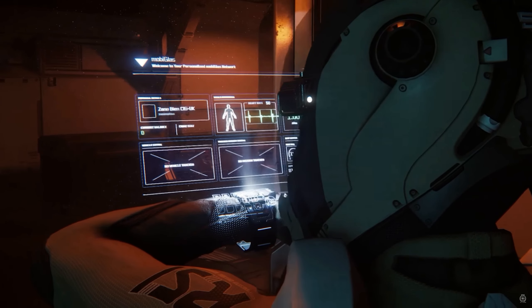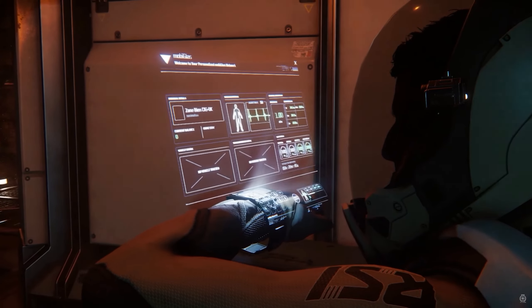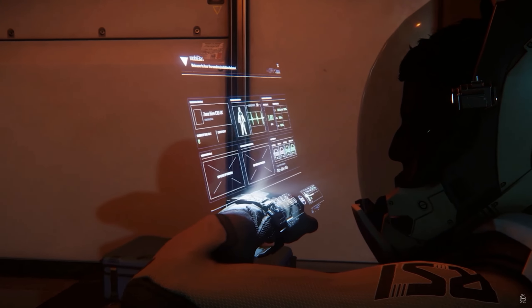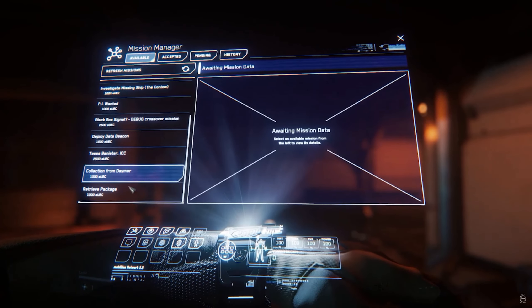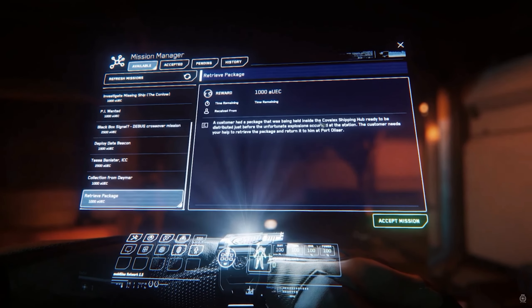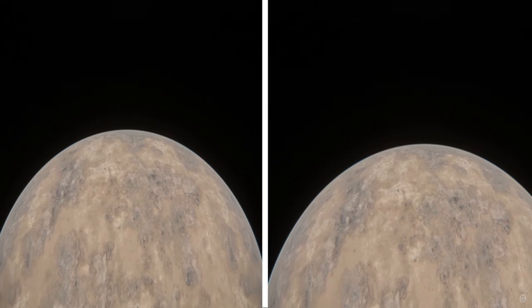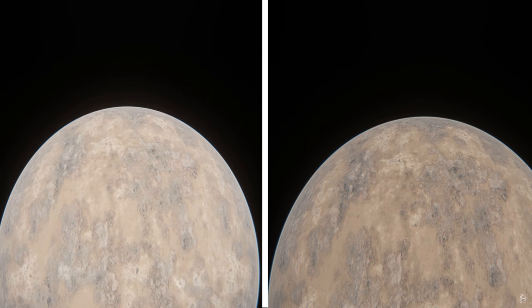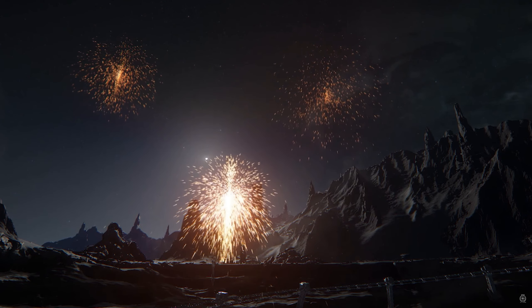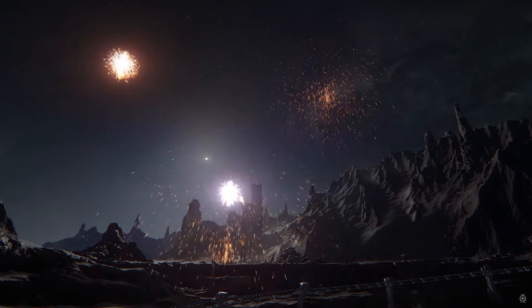The graphics team have been working on the render-to-texture tech, which will be used on all the in-game display systems. In the future it will also be used for a holographic display system for live video feeds between players. The team have also solved the problem with planets appearing too bright against the background of space.